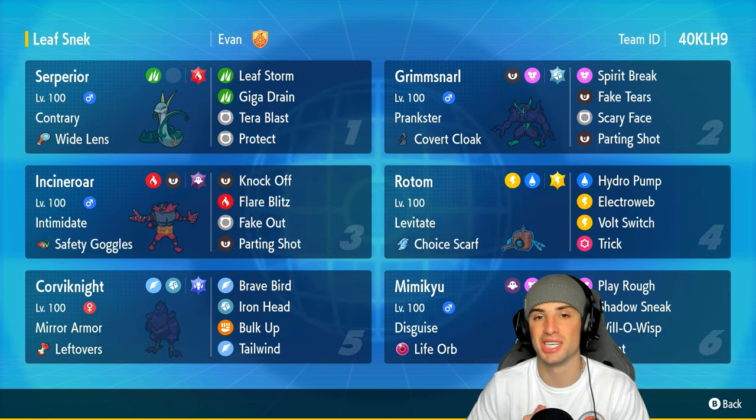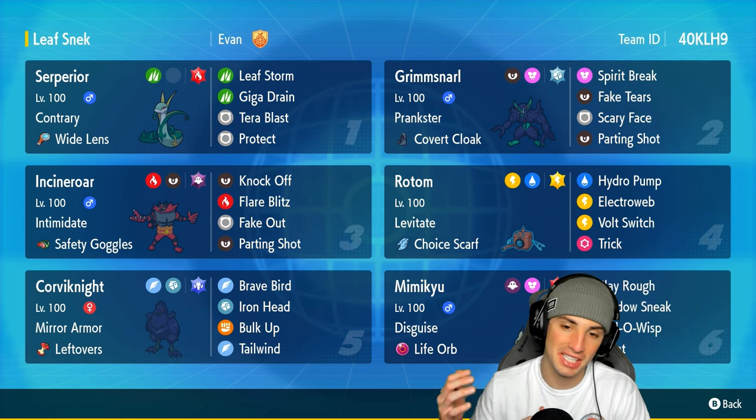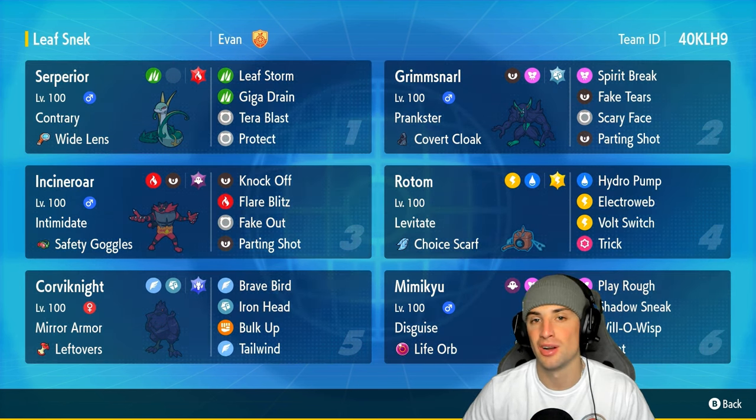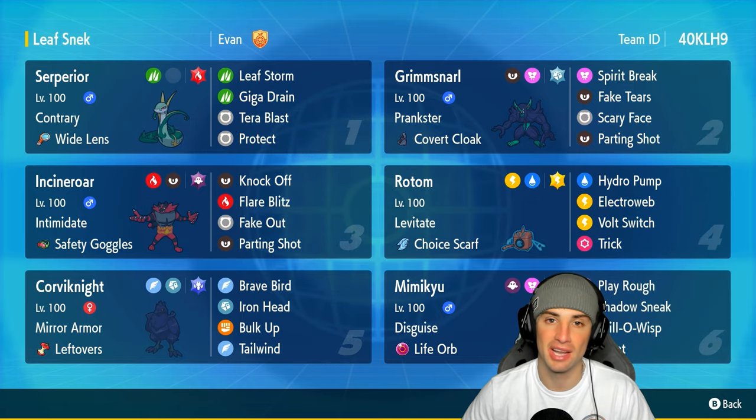You can scan for the team yourself — the code is at the top right corner. If you enjoy today's video, don't forget to smash that like button and subscribe. Without further ado, let's hop into our first match showcasing the Serperior, Rotom-Wash, and Mimikyu team in Regulation Age.